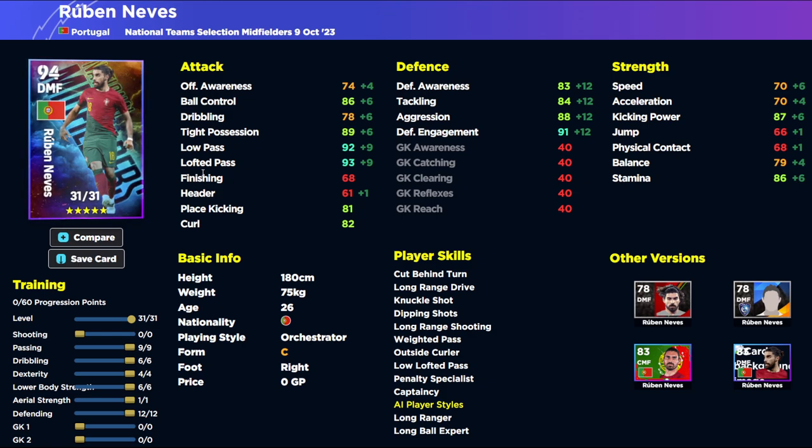If you want to play Neves as more of an orchestrator like Kevin De Bruyne - slightly more attacking - you can keep aggression at around 80 and max out the passing, which is really nice. Or take passing back to 90 without the manager boost and pump dexterity up to about 78, getting dribbling to 88 and ball control very high. That's a very good attacking build - you'll still have passing in the high to mid 90s, nearly 90 balance and 80 acceleration. Stamina and ball control will be brilliant.